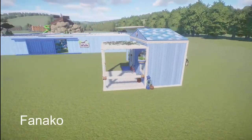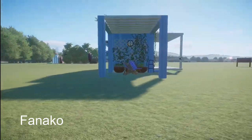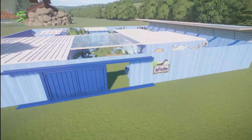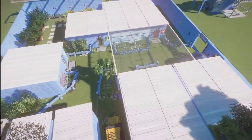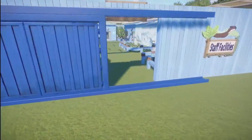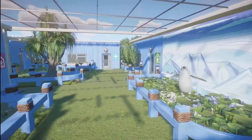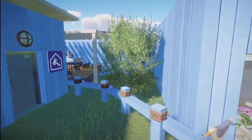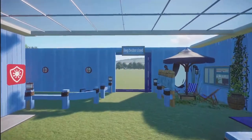We have two pieces here made by Fanaco. This first one is a house for Aquatic Park — bring this into your zoo for right around $3,500. And then we have some staff facilities for an aquatic park — bring that into your zoo for right around $50,000. Such a great job you've done on both of these two pieces. Thank you so much for sharing them with us on the Steam Workshop page.